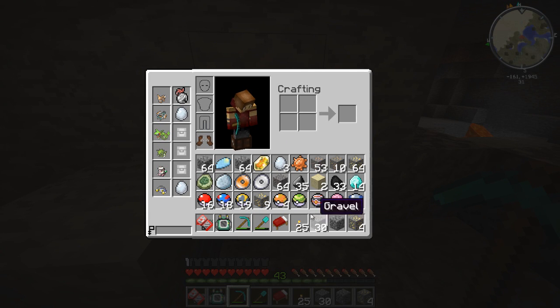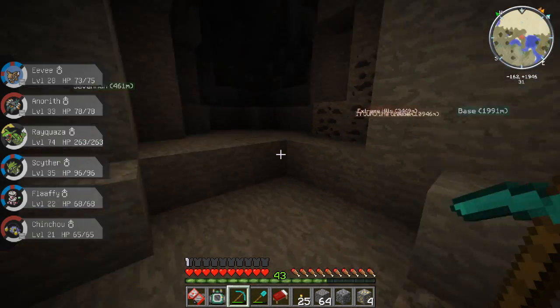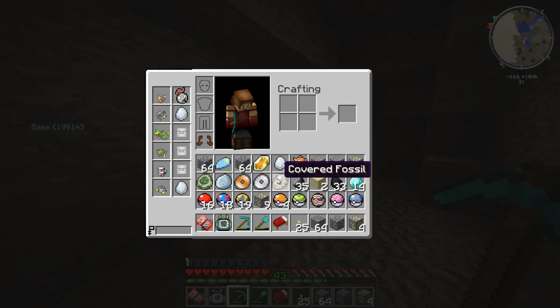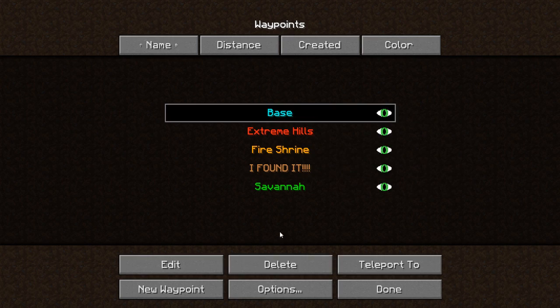Let's see what it is. I think that's an Old Amber fossil, in which case I don't need an Old Amber fossil. Dang it. I really didn't want an Old Amber fossil. We're gonna have to go home and check that out. We'll teleport back to our base.